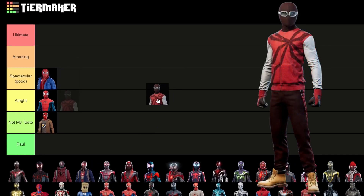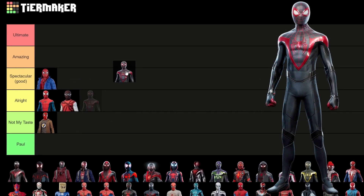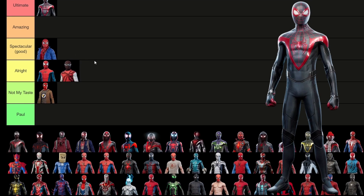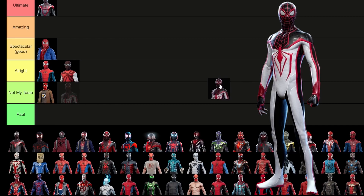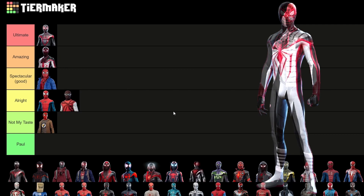The homemade suit is pretty accurate to what it's supposed to look like, but I just don't really care for it. Miles's actual main suit for the game, the first one, looks really good — I'm going to put that in ultimate tier. Next, we have the track suit, which I also think looks really good. Honestly, I'm kind of shocked that they didn't make this the main suit for the game. I really like it. I do think the classic one looks a little better, but parts of this one look better — the mask specifically just looks better for some reason.